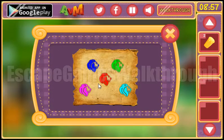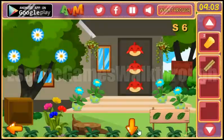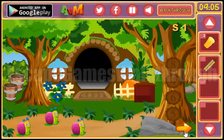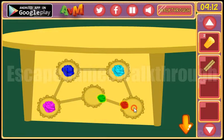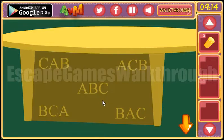Here we can see colored lines. So let's go and arrange the flowers like the lines: the blue is here, then the green, then light blue. And that's all.